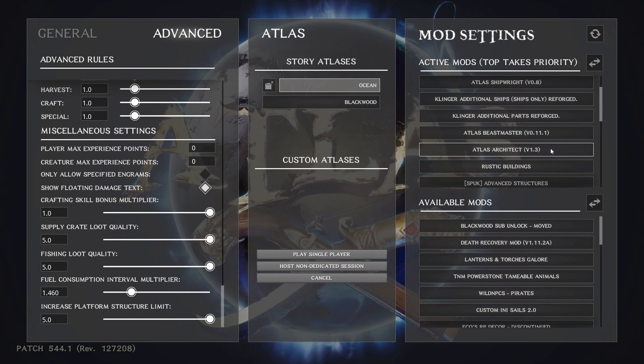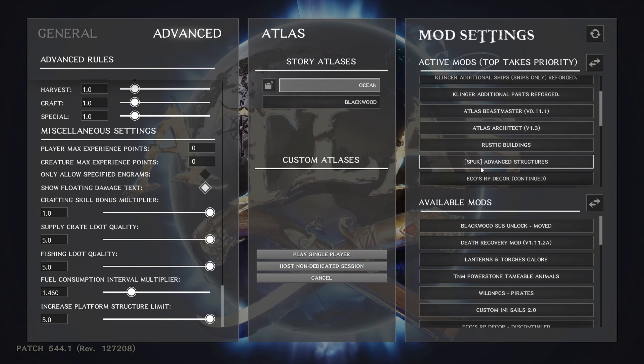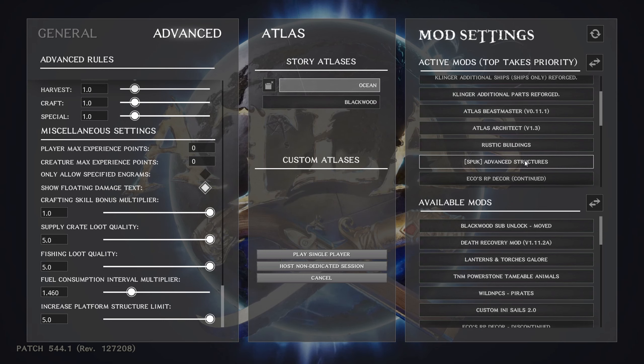Architect is a building mod that lets you build things you couldn't otherwise. Same with Rustic Buildings — I like these two because they give options for how I want to build instead of just the generic vanilla building pieces that Atlas comes with. SPUCK Structures doesn't give a lot of new things, but it lets you pick up stuff after you place it — similar to S+ or Super Structures in ARK. If you like being able to pick things back up, move them, or have doors that open and close automatically, this is the mod for you.